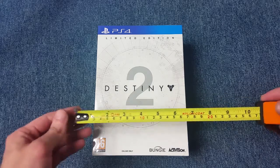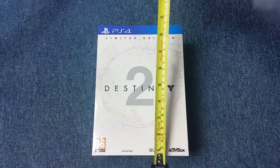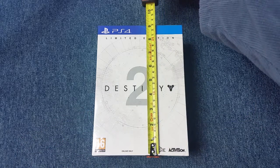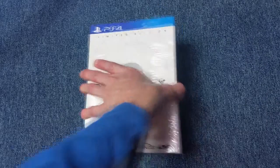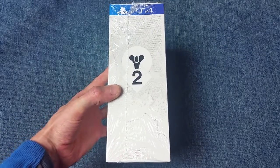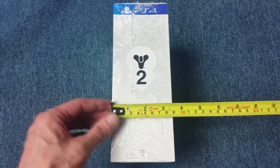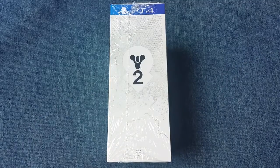Before we do anything, we'll do some quick measurements. For the width we're looking at about six and a half inches, it is about nine inches tall, and thickness-wise it looks a little bit thicker than the collector's edition for Destiny — it's three and a half inches thick.